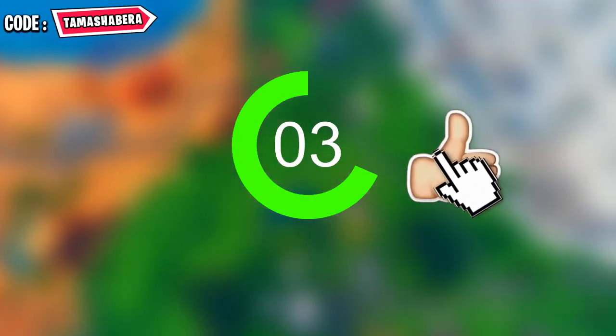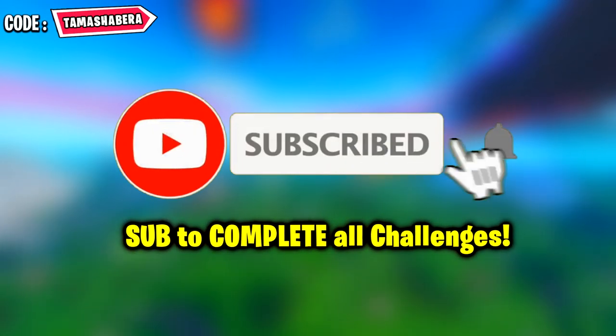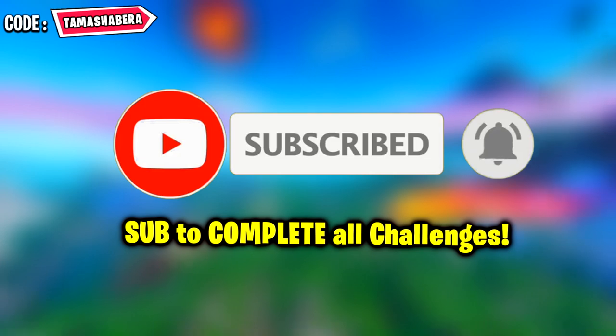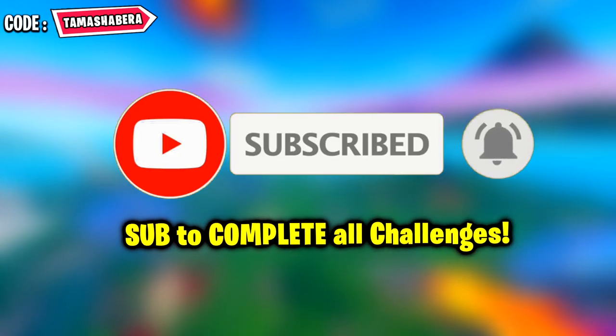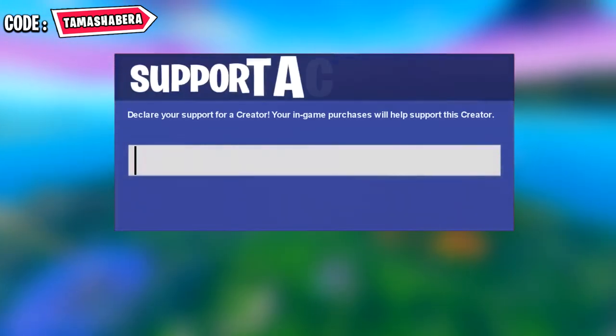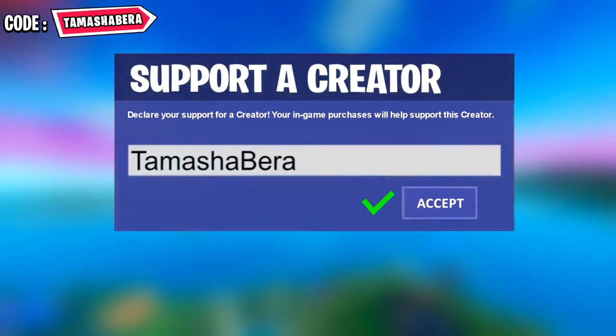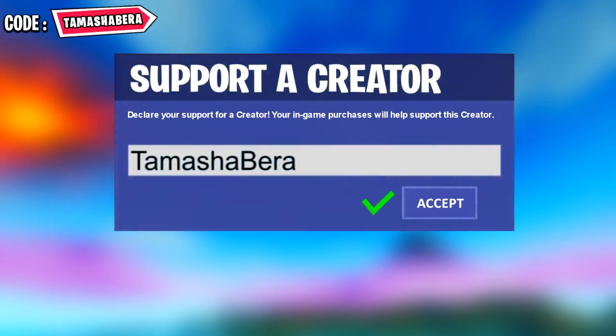Drop a like in the next five seconds if you guys want to complete your challenge, which is complete the skydiving course over Dusty Depot after jumping from the battle bus. Subscribe to the channel if you guys want to complete all your season 10 challenges, don't forget to turn on the notification bell. I have a support creator code which is TheMashVera, so use it in the Fortnite item shop because that would highly be appreciated and would definitely make my day.